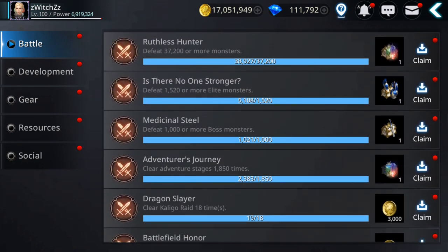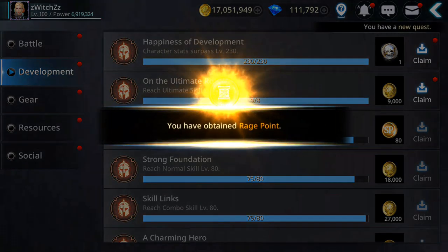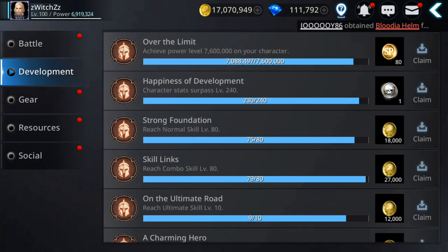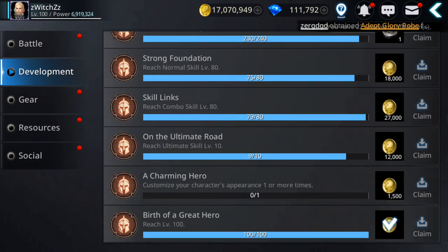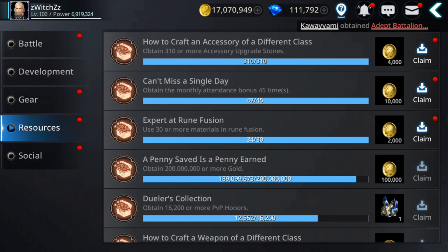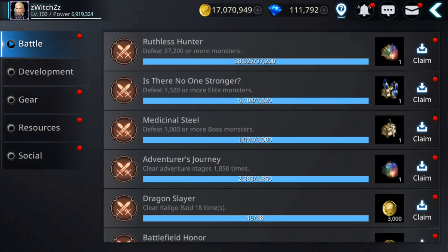Looking at achievements — there are a few here. If I surpass essence level 240, I'll get more rewards. So there are some ways to get rage skill scrolls, and other things like gold.